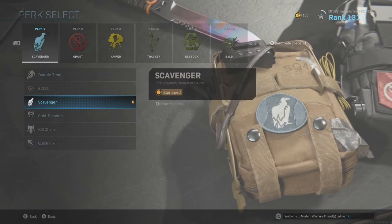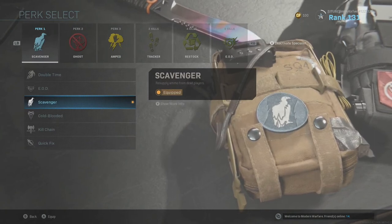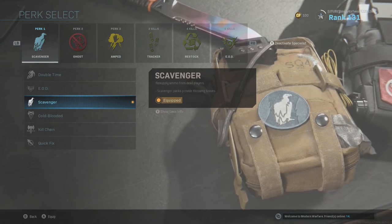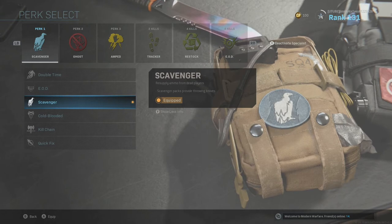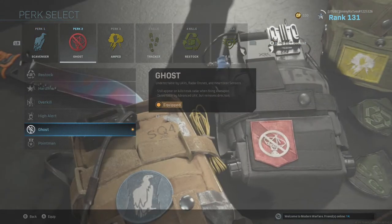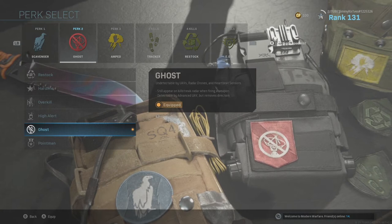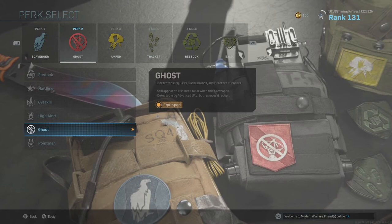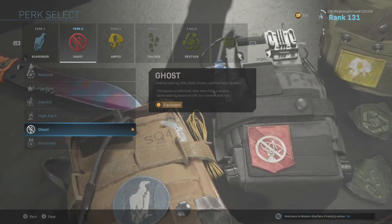Scavenger for perk one is pretty much all you're going to want to do. It resupplies ammo from dead players — scavenger packs provide throwing knives, which is what you want. For perk number two, I use Ghost, so you're undetectable by UAVs, radar drones, and heartbeat sensors. So you're hidden — they pop a UAV and you can still run around undetected.